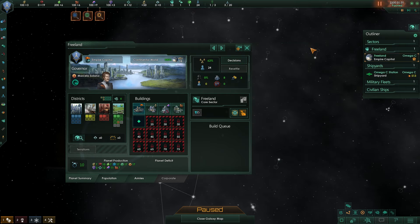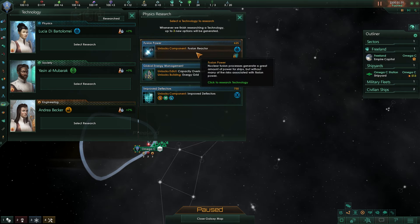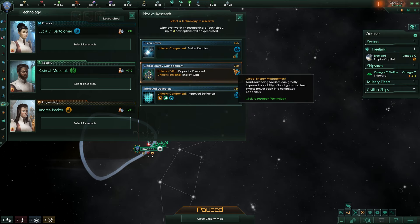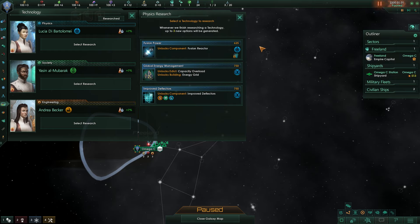For the research tab, I normally go for the cheapest options time-wise. This one takes 35 months, others 42 months. I'd prefer to research Global Energy Management first - it unlocks the Energy Grid and the Capacity Overload module, which gives me 20 more energy credits. That makes the most sense as a starting point. I could go with Improved Deflectors, but I'm not at war and I'm taking things at a slow pace, so I'll skip that.